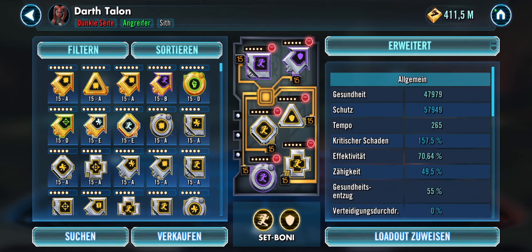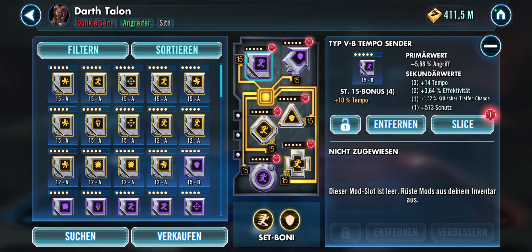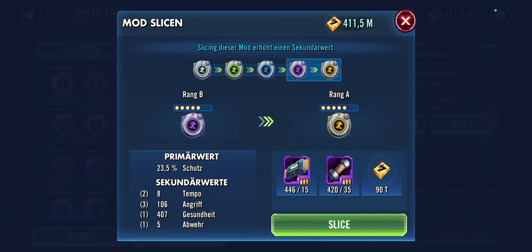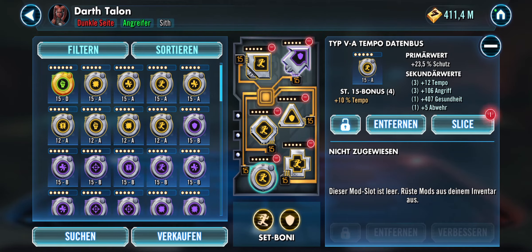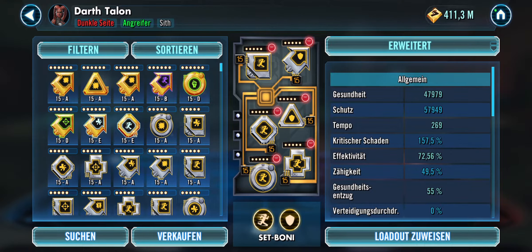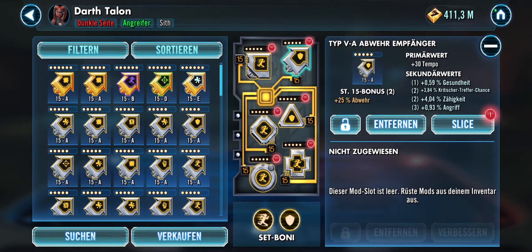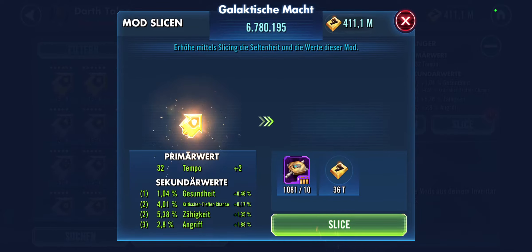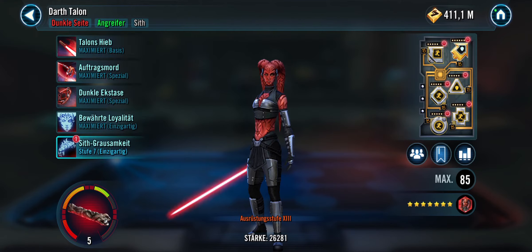Tier 2 features Darth Talon, and here there were a few updates. Again, speed check and slicing — I actually got lucky that it rolled on speed on that one. On a speed arrow you can't do anything wrong if you slice it up to 6A. So 6K speed, 269 speed — slicing that one up too, and that's already enough to go.